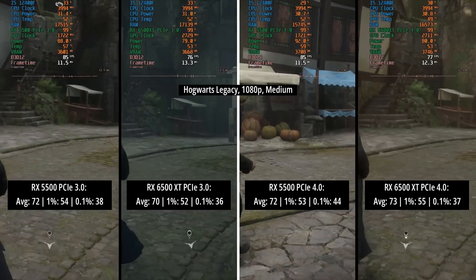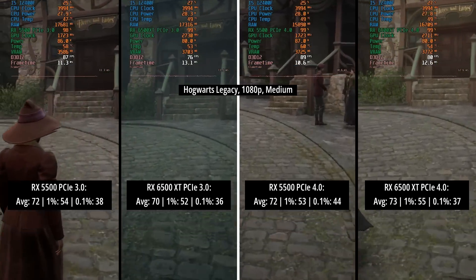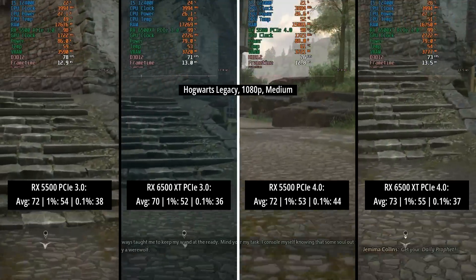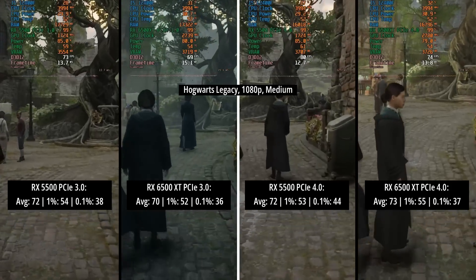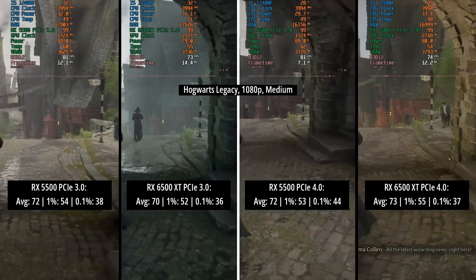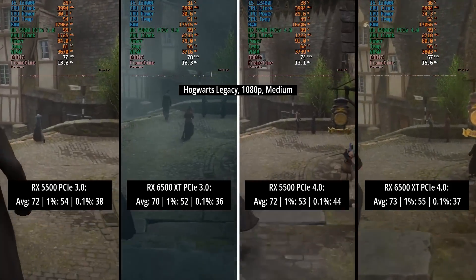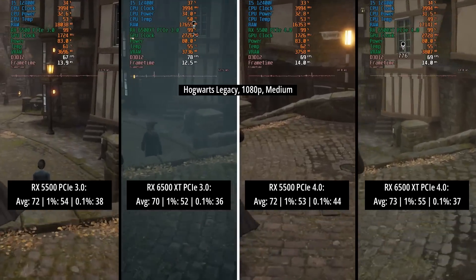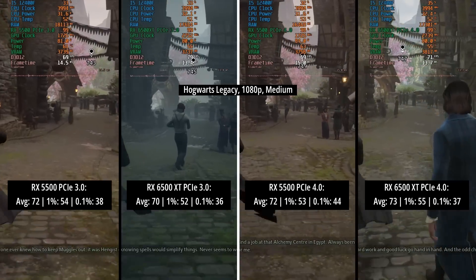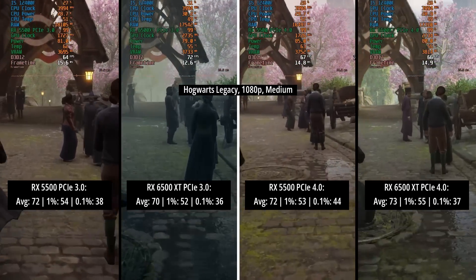For Hogwarts Legacy we have the medium preset. The results were pretty close across the board, as these two cards are quite similar in performance. In PCIe 3 mode the results were near identical in terms of averages and percentile lows, and the same can be said for PCIe 4 as well. The 6500 XT did suffer a little more in terms of the 0.1% figure, but without a frame counter you really wouldn't be able to tell a difference. This game seems to favor AMD GPUs, with a little less stutter and frame dips in my experience with this test setup.